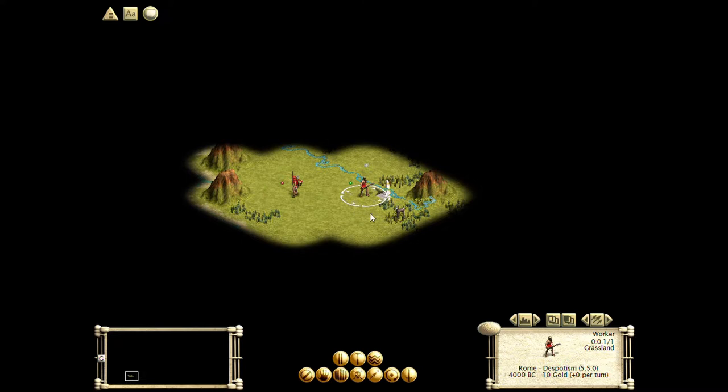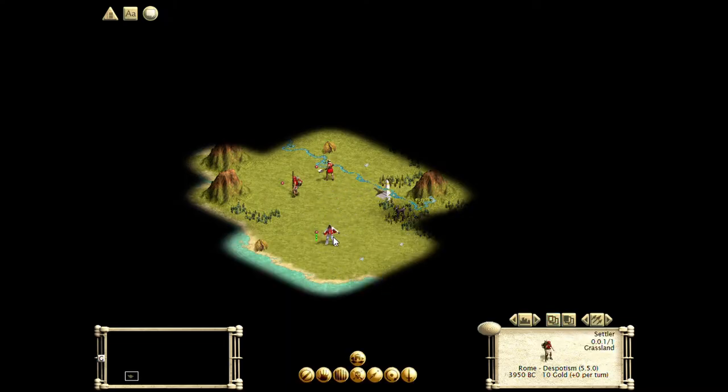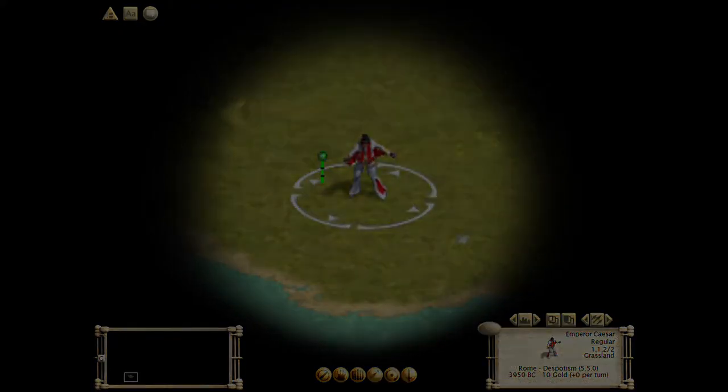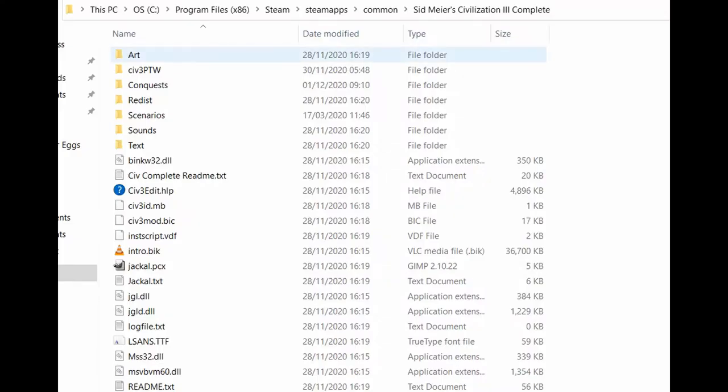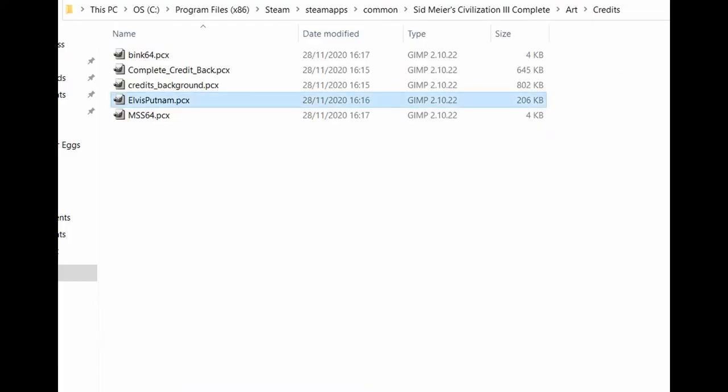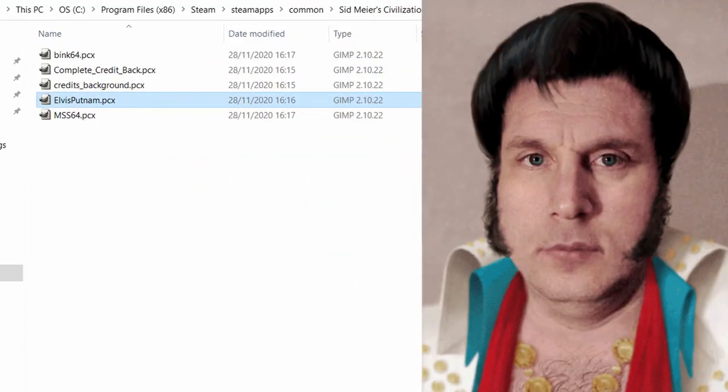Playing on a specific date of the year triggers certain effects in game. Setting the time of year to Elvis's birthday — January 8th — results in Elvis manifesting himself as the king in the regicide, mass regicide, and capture the princess game modes. This isn't the only Elvis nod in the game, as if you look through the main game credits file, there is a picture of an Elvis impersonator, one of which is displayed in the Play the World DLC credits if you wait long enough.